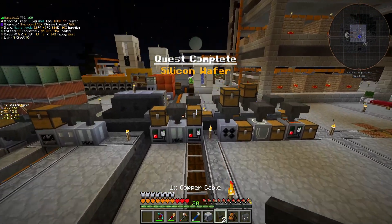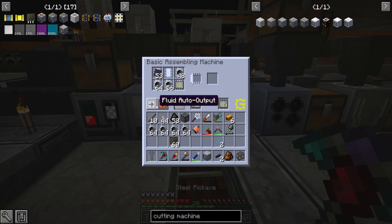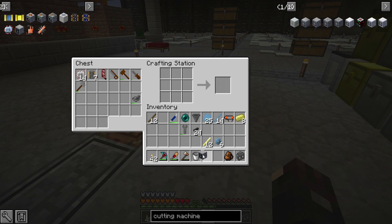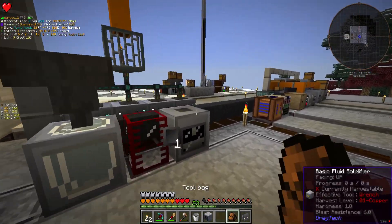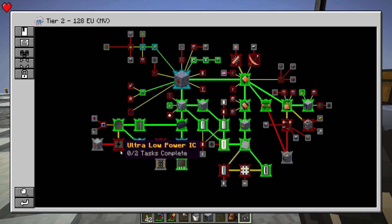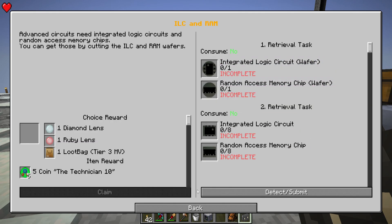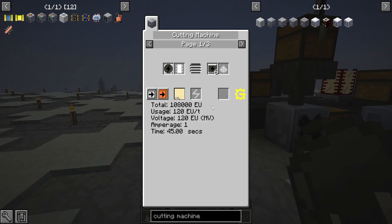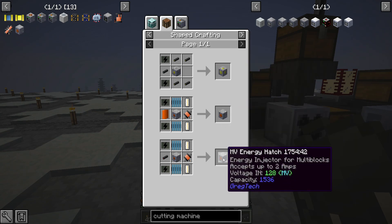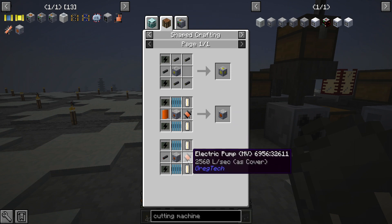The quest itself actually wants you to make the advanced cutting machine, which is a little bit obnoxious, but I guess I'll go ahead and do it. And there's that one complete. We can also grab some transistors from here and complete this quest. Here is the advanced precision laser engraver. This thing is how we're going to be able to upgrade our circuits very, very soon and begin crafting things like the HV circuits. The reason we need this is to make things like integrated wafers, random access memory wafers, or low power IC wafers. These will be used for multiple things, including energy hatches. We need to make MV energy hatches specifically for our blast furnace.